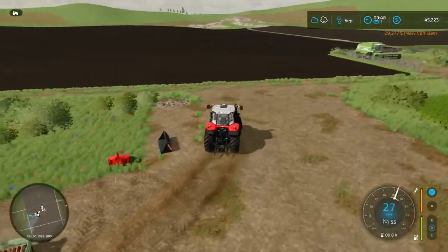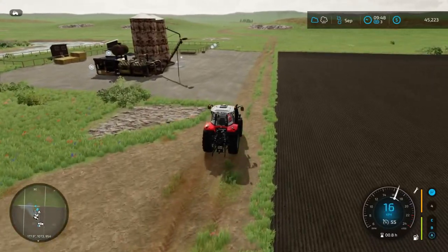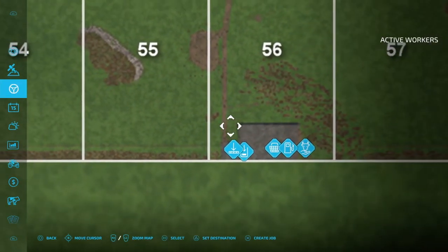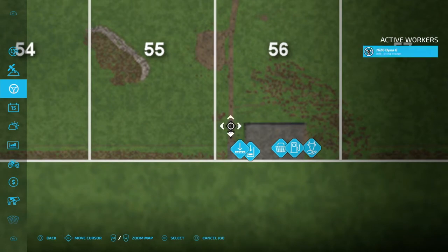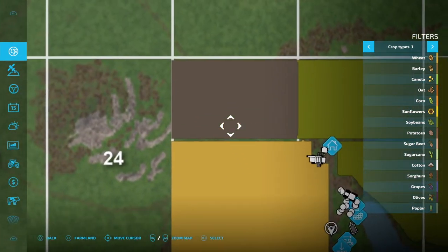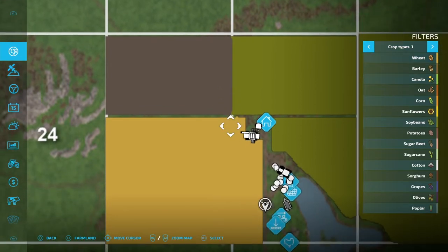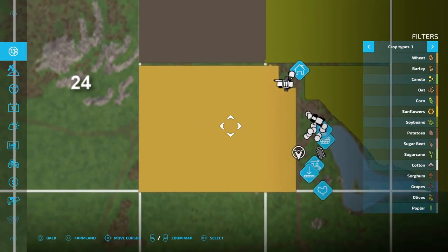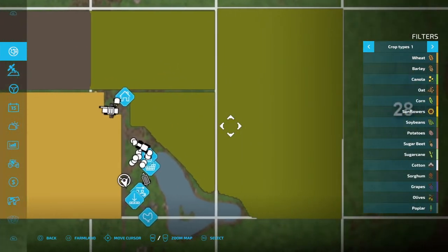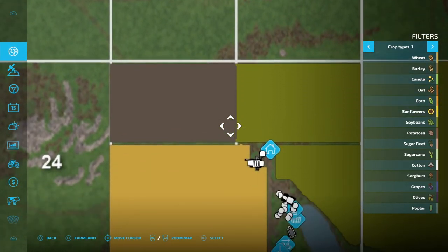I'll put a worker on this, let him drive up there, then we're gonna start cleaning up the yard and do a bit of landscaping. Let me put the worker on, then I'll show you our wheat field. I didn't plant or do soil samples here because we've got grass in the middle — first I want to harvest this, otherwise I'll destroy the crops. I still need to do soil samples on those areas.